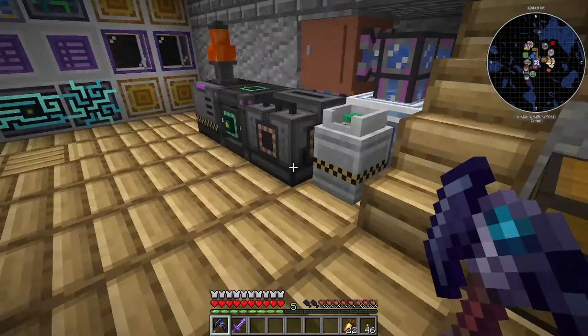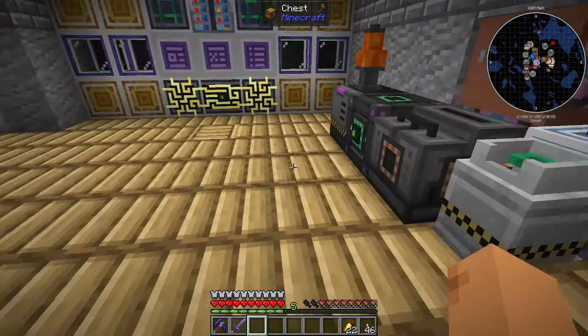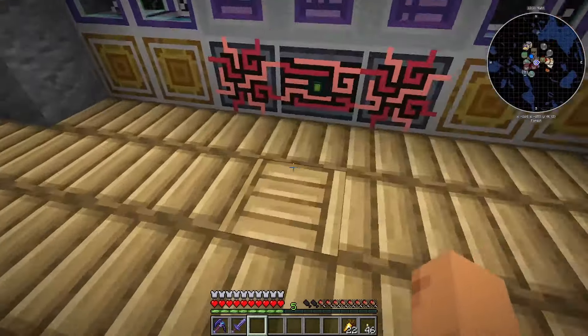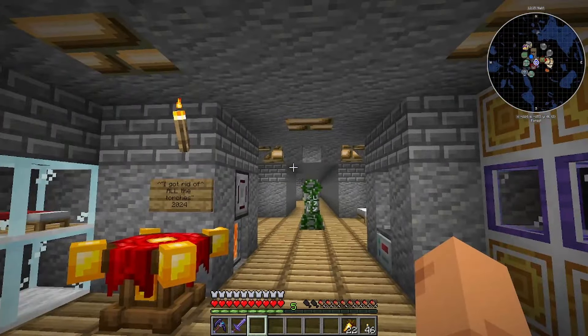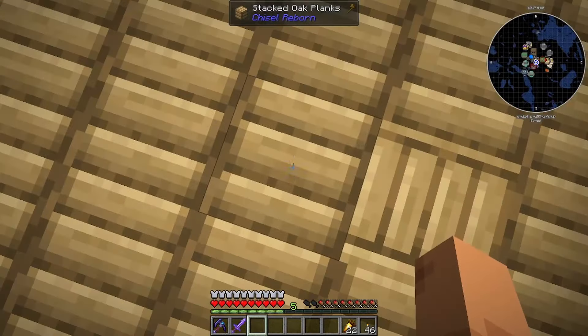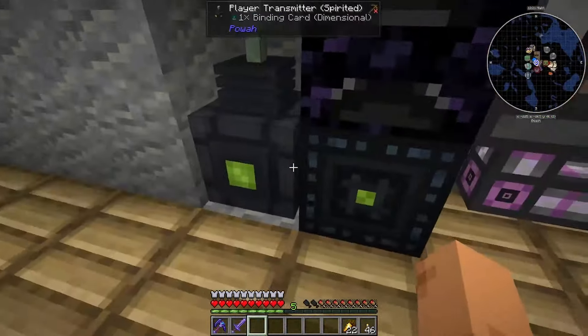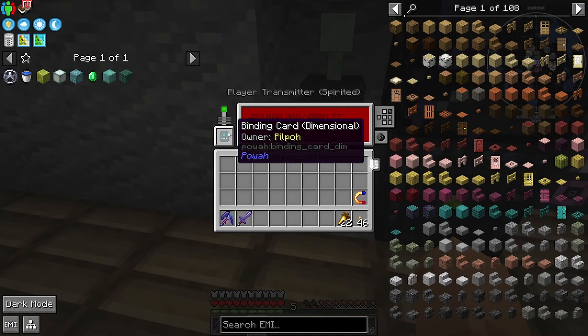Everything's back together. We did a world download last episode so all of my stuff is in here. When you do the world download you should be able to get this. I set my spawn point to around this area and I think this is the spawn point, so if you're using the world you spawn basically in the base, which is good. You will have to get a new binding card because probably that binding card's a bit off.